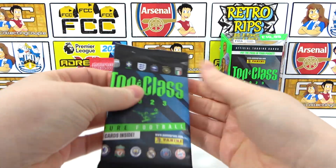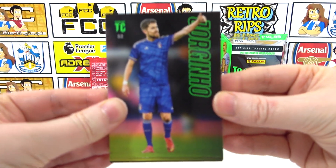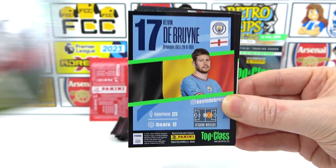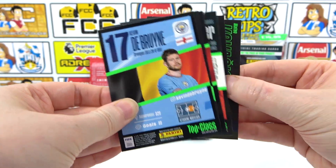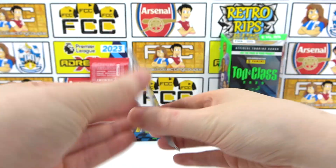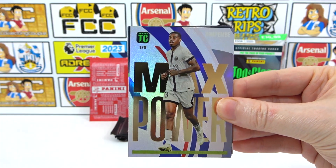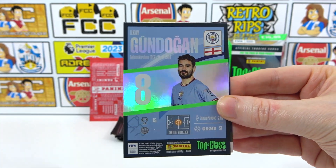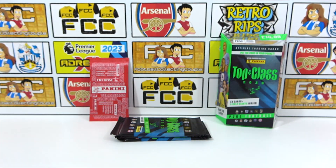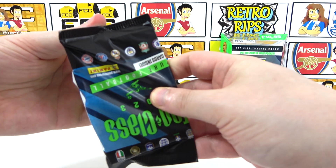We're about halfway through the packs — can we get at least one need? Pack four: we have Gorginho, Modrić, Mendy, and then at the back Fabinho and Kovačić as base cards. For inserts: another Masterclass of Milner, a Max Power Kim Pembe, a Winner of Gündoğan, and a De Bruyne Rainbow Master — a bit of Man City. Though they're no longer teammates, as De Bruyne has left.